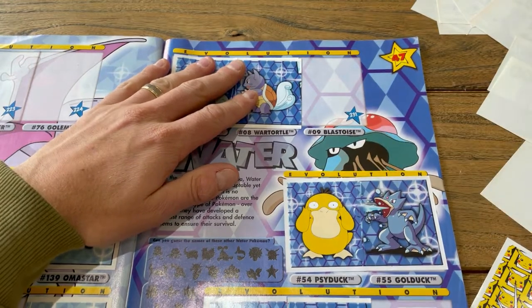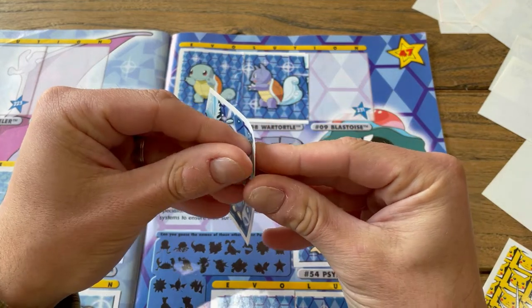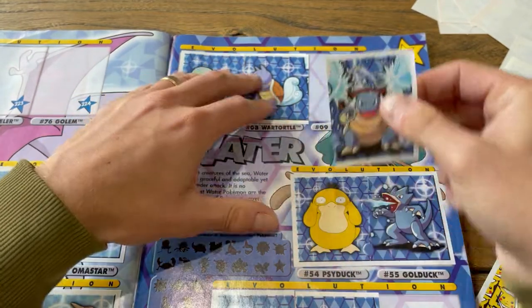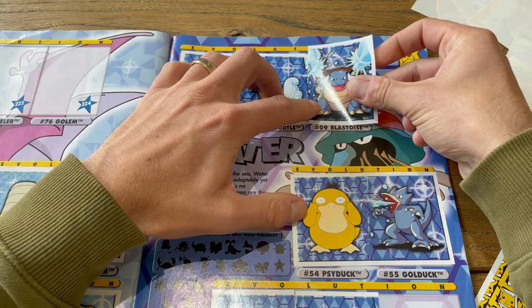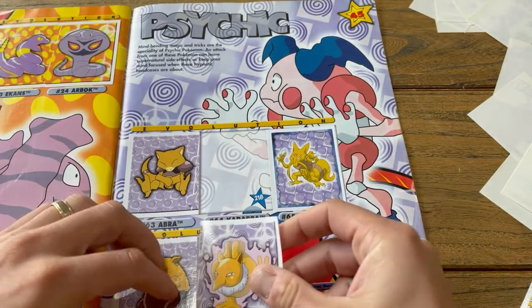There we go. And guess what? We get to finish the evolutionary line with Blastoise — the big boy — and this one is going to go just here. Beautiful! A little bit off but that's okay. So I complete the page, which is awesome.